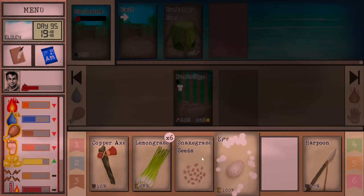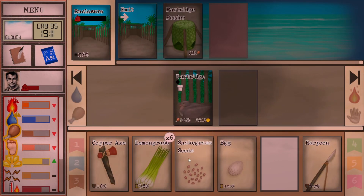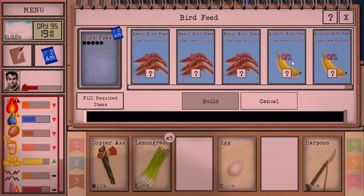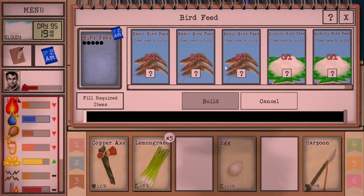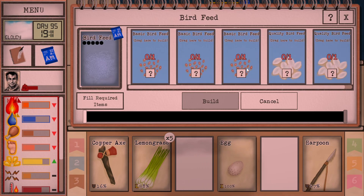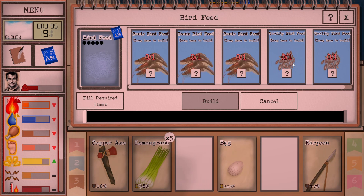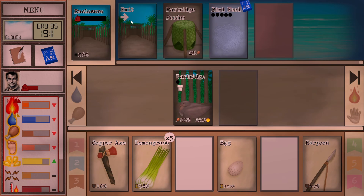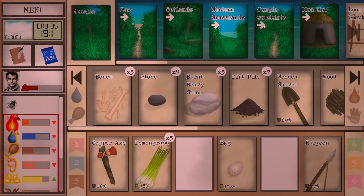Let's check on our bird — we've got an egg! So it doesn't really need proper bird feed quite yet. Oh, any sort of grain or coconut, bananas, or bugs — we can get bugs from the cave. So is it worth getting some bugs? We could maybe get some of the nuts from the westland — that might be the cheapest way of doing it. Or bananas, either way. But we did get an egg — another food source.